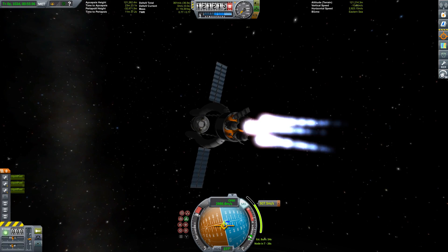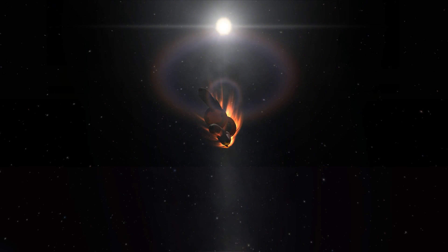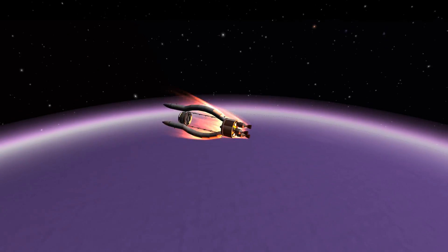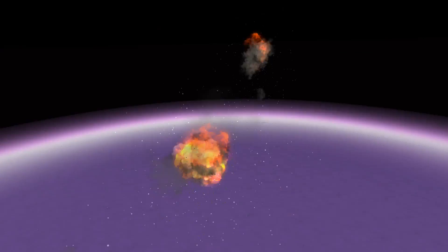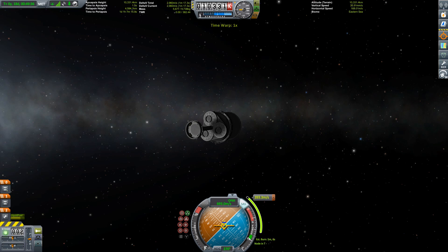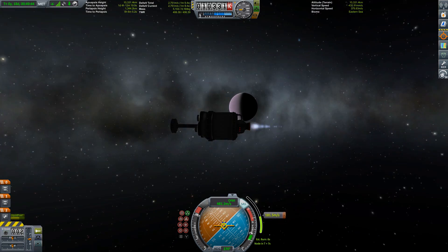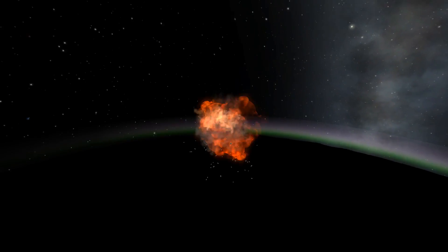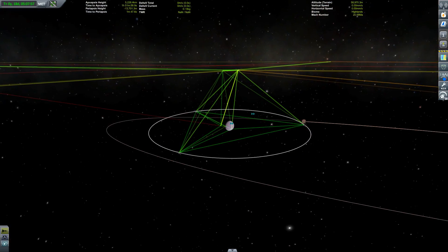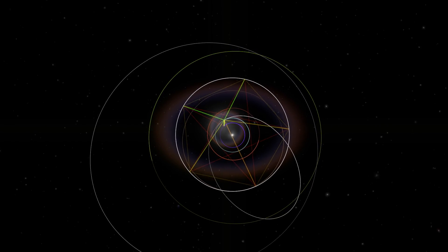Time to do some housekeeping. This transfer stage has performed admirably but we don't need it anymore, so it's time to put it to a fiery death — letting it burn up in Eve's atmosphere. There could be some nuclear waste, but let's just imagine that the atmosphere and gravity crush those pesky radiating things into nothingness. We also have our satellite transport vehicle, and this as well has to get down to the surface — that's the final operation in this episode of Purple Pain. I hope you stay tuned for the next few episodes. Eve is connected and we have our landing site — thanks for watching, goodbye!